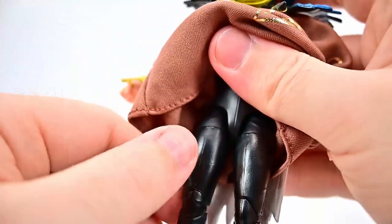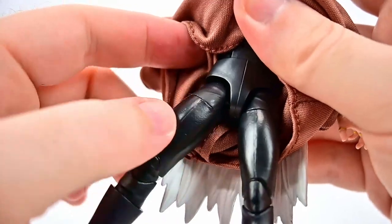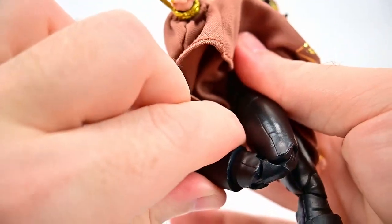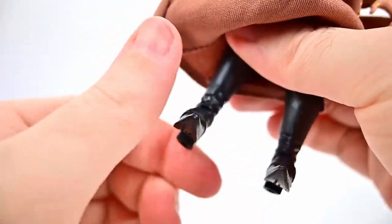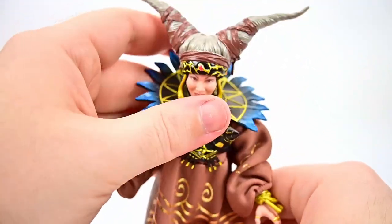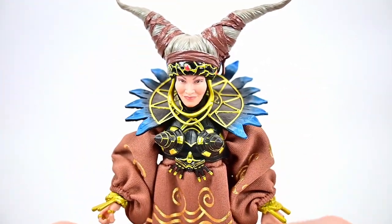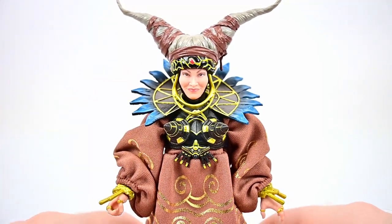Lifting the dress up to show the lower joints: the hips can come up to 90 and out to the side for the splits, with drop-down hips, thigh twist all the way around, and a double knee joint that bends back quite a bit. There's a shin twist at the top of the boot, and the foot can flex back and forth and twist side to side. Overall decent movements, though the joints are pretty basic.